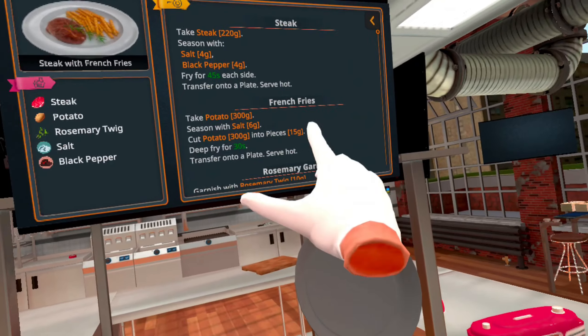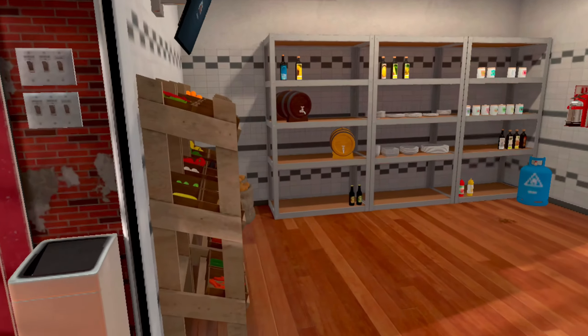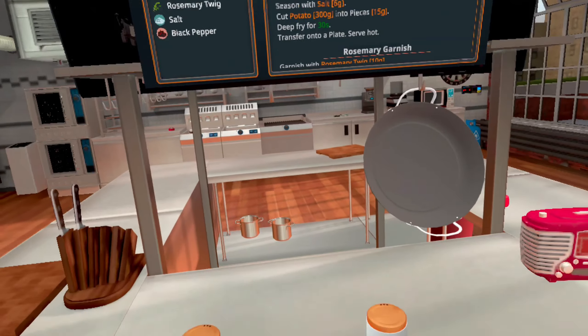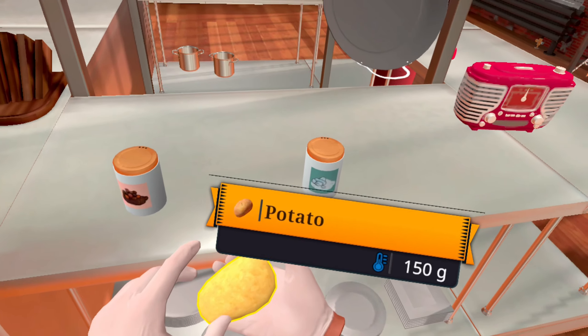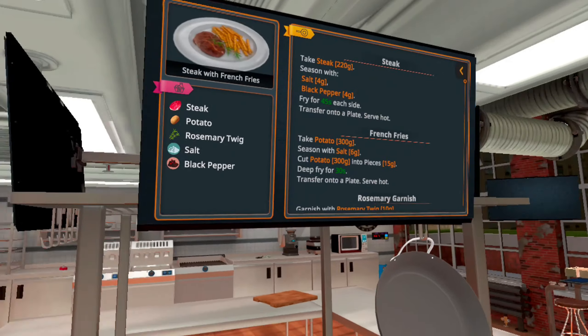While that's cooking, let's get these french fries ready. Take potato, season with salt, deep fry — let's do it. Just one? How many grams of potatoes — 300, 400? This is 150 so we need two potatoes. Boom, season with salt.